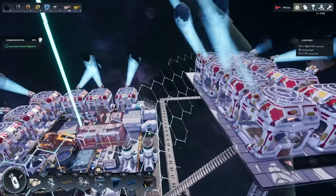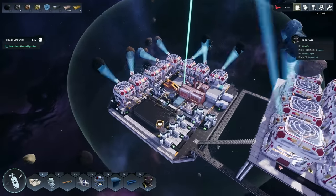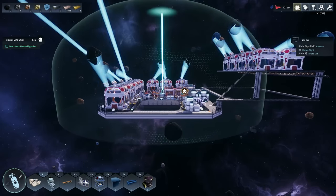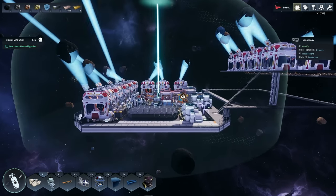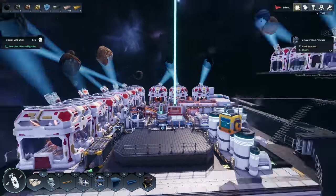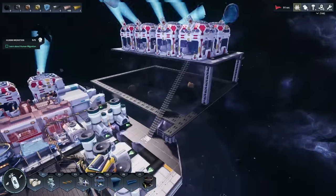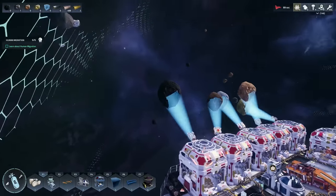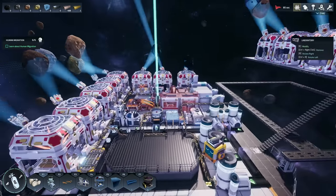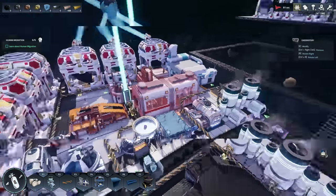Welcome back to Astro Colonies! In the last episode we started getting a ship design going. A couple goals this episode: I'd like to get this other platform framed up at least to this point right here so that way we have some symmetry, and then I was also thinking we need to expand off the back.